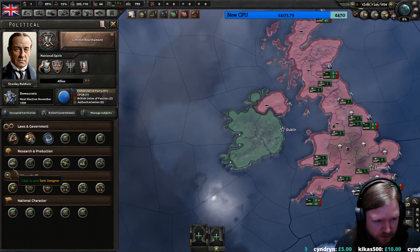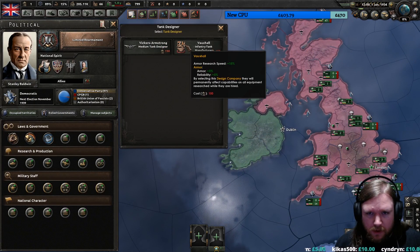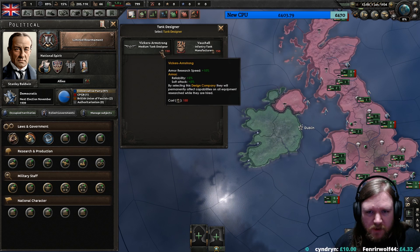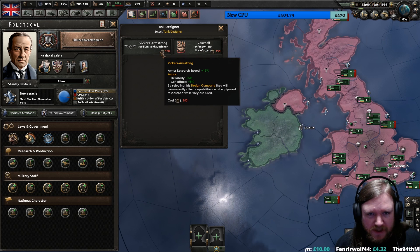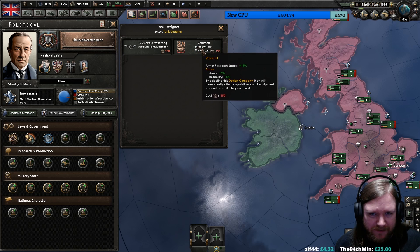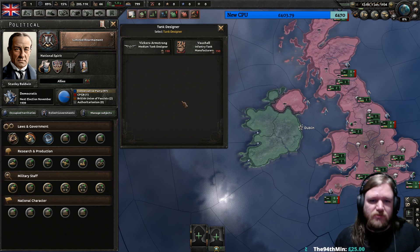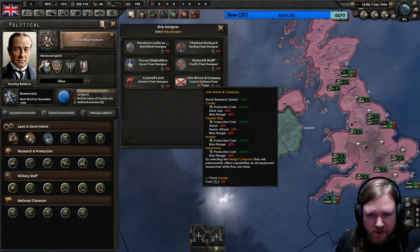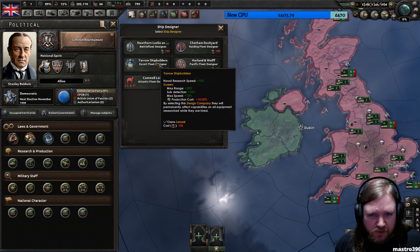Have they changed how government works at all? Armor and reliability, reliability and soft attack - so Vickers Armstrong makes better attack on our tanks while this just makes them tougher. So with Vauxhall tanks we could really go for the heavy tank Churchill doctrine. Ship designers - they do have, like, Kaiserreich light systems with actual meaningful choices.